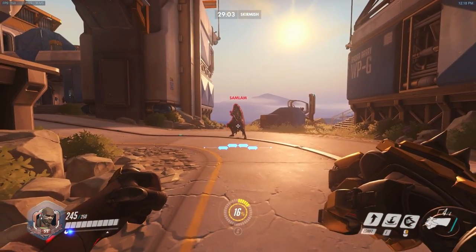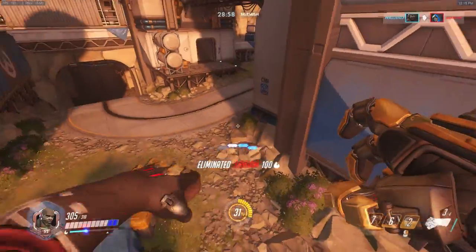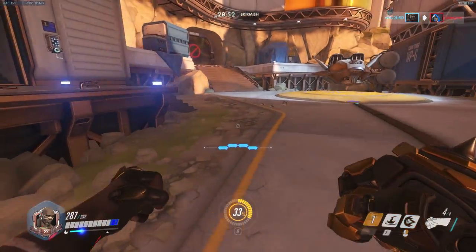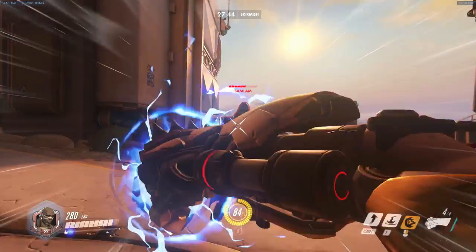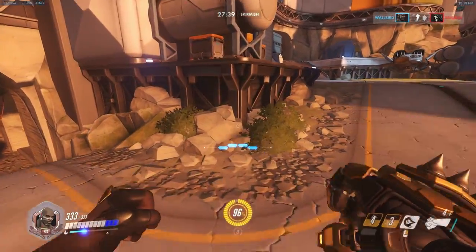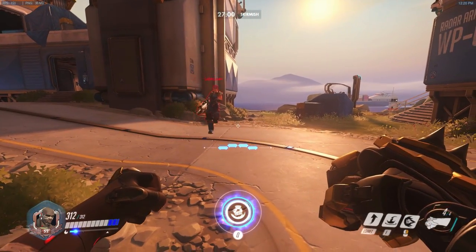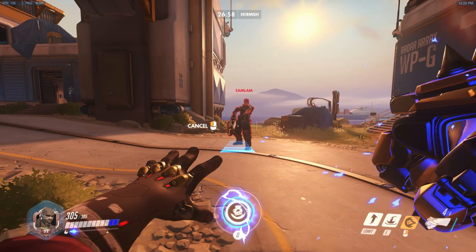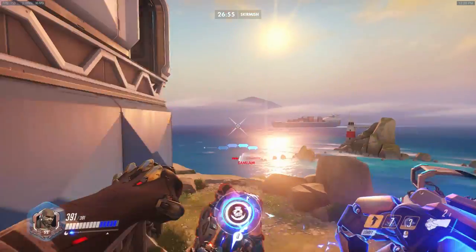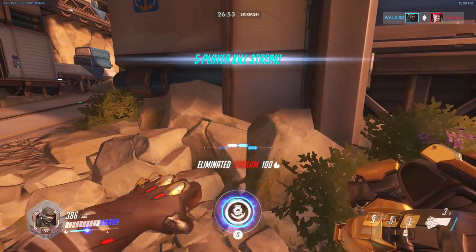We're going to start with our bread and butter combo. I'll demonstrate it on Ana real quick — she died fast, we didn't even get to finish the combo before she died. Let's try Reaper, he's a little beefier. Charge in, shoot, leap, shoot — and he just died again. Doomfist just does so much damage. Let's go even beefier — let's take out a Zarya. I'll slow it down. Charge, shoot, leap, shoot, uppercut, shoot. Easy — dead Zarya in one combo without a wall.